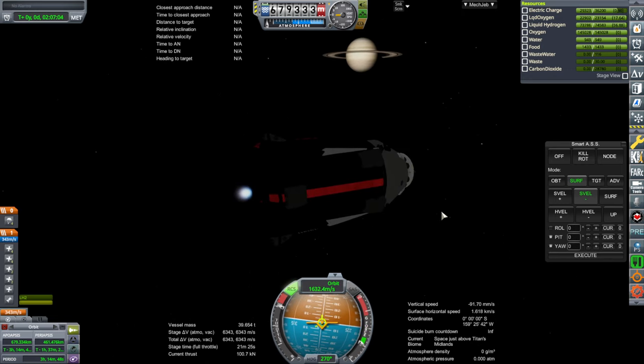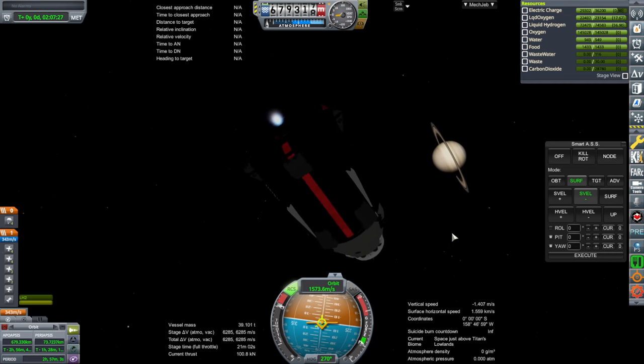As we retro burn, the thing about the space plane is it's going to have to go really slow just like this does — we're going to have like a Cessna trying to get up to orbit. I'm thinking we're going to need a realism overhaul compatible VTOL engine: a Harrier-style engine with rotating nozzles.